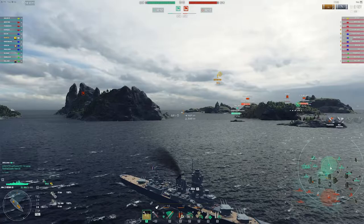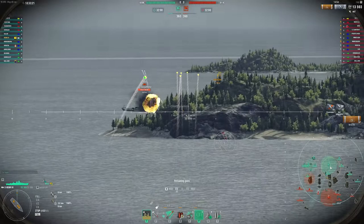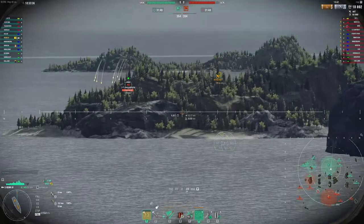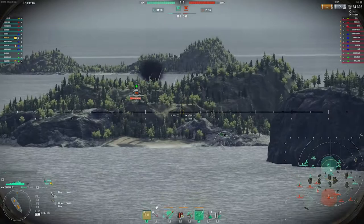The crazy thing about this ship is how much range it gets, how fast the reload is, and how much damage these guns do. They're 240 millimeter guns, which means they pen 38 millimeters of armor by default. That means Ohio's deck armor and upper belt armor I can get through, which is pretty nice because there are a lot of Ohios and Montanas out there with that kind of armor.